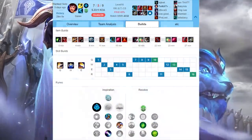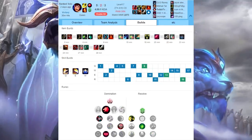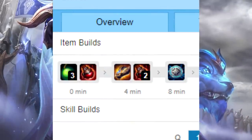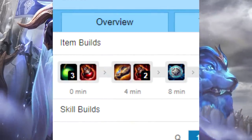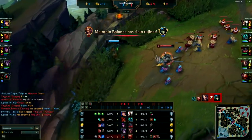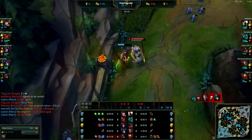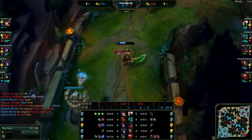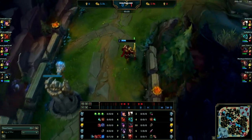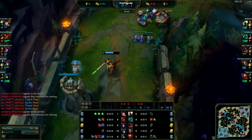Ristee has several differences in his playstyle, and the first is his starting item choice. Most Garen players buy Doran's Shield, but Ristee often goes for three Rejuvenation Beads and a Health Potion. Three Rejuvenation Beads actually outscale Doran's Shield's health regeneration at level 7. If you're up against a laner who has complete trading advantage over you, Rejuvenation Beads are always pumping out health to heal you, compared to Doran's Shield which requires you to take a hit to proc.